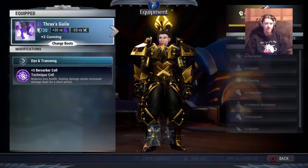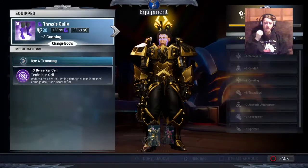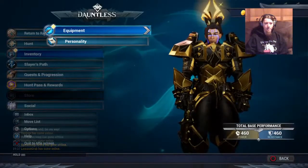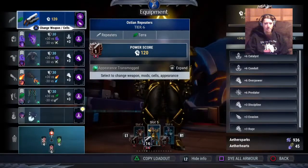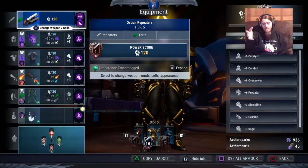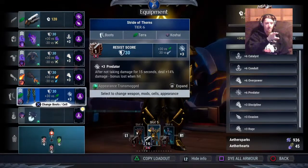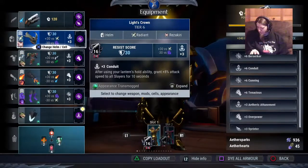A lot of these builds have Utility Cells in them, and you're going to need four Utility slots total if you're playing Trials, because you're going to need both Cunning and Catalyst. You're going to need both Catalyst 6 and Conduit 6 to run Trials — those are both necessary things. But that'll be covered more in the advanced lesson.